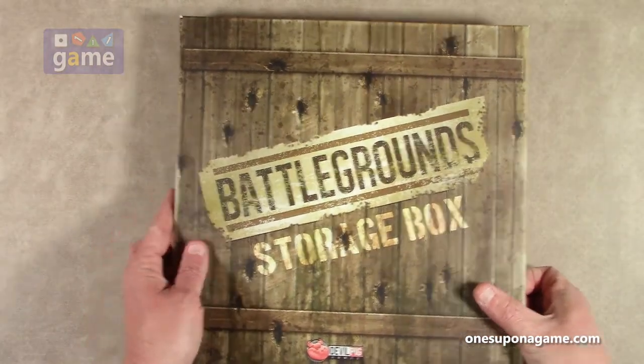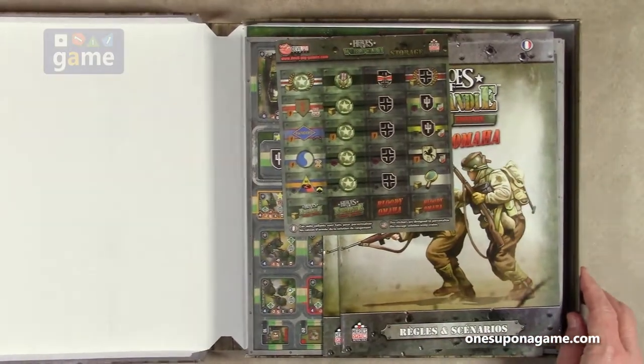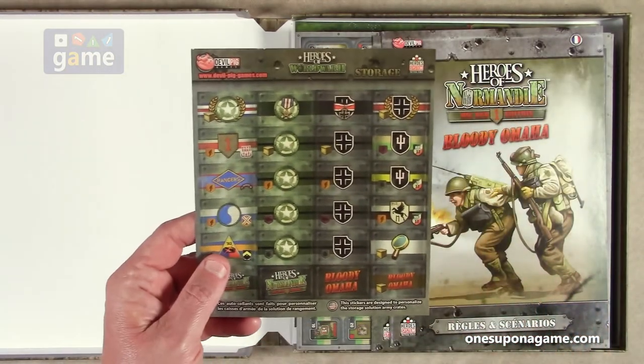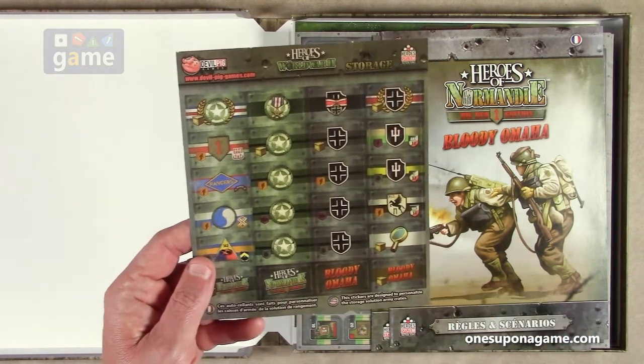So now we open our battleground storage box. It's a flip box, like an old double album. So the first thing we see is storage labels, and if you have the storage system, these are the labels that help you organize your content for Bloody Omaha.